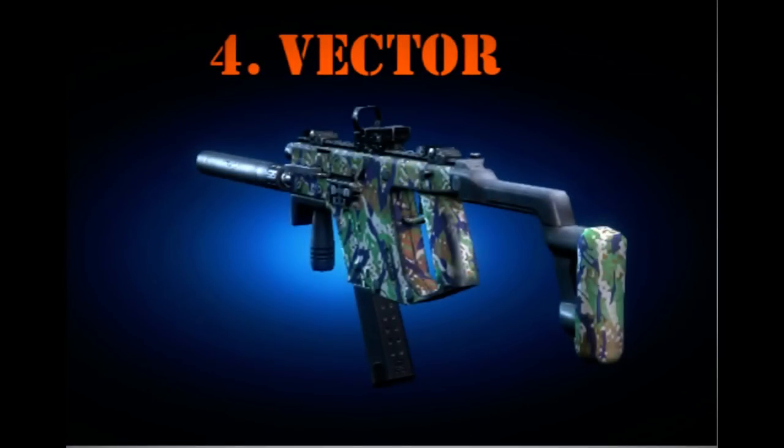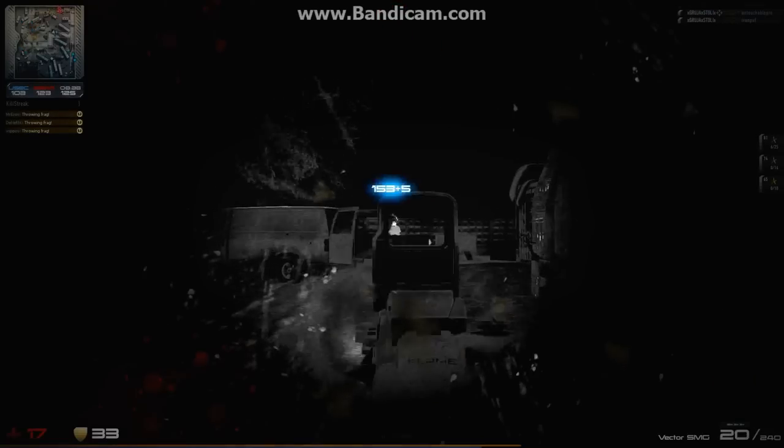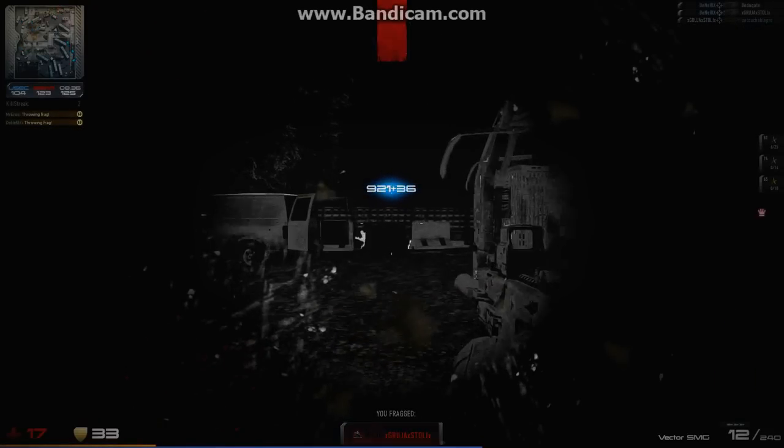In at number 4 is the Kriss Vector. It has the fastest fire rate in the game at 110. That makes this gun great for getting headshots, but it's also wasting bullets fast.